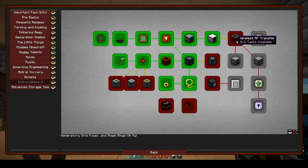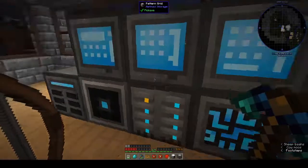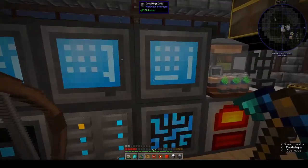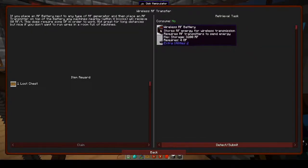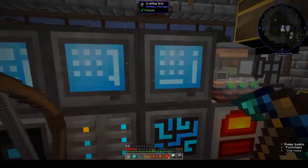Wireless RF Transfer: if you place an RF battery next to any type of RF generator and then place an RF transmitter on top of the battery, any machines nearby within four blocks will receive 80 RF per tick. This does require some GP to work. Not great for long distances but nice if you don't want to run wires in a room full of machines. That is very cool - let's make our wireless RF battery and wireless RF transmitter.